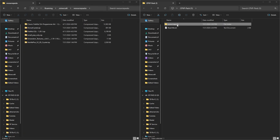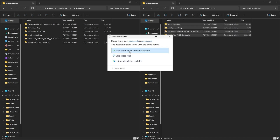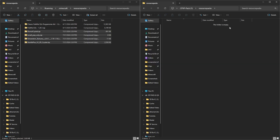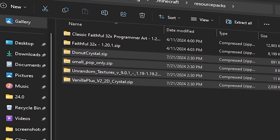The final step is to open up your resource pack folder. Then open up my resource packs folder and drag all of the resource packs into your .minecraft folder. That way you still keep your old resource packs but you also get my additional resource packs.